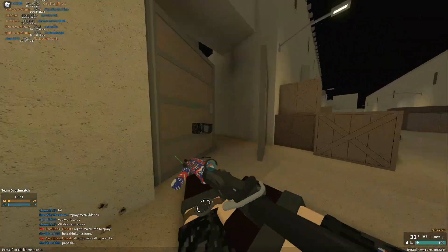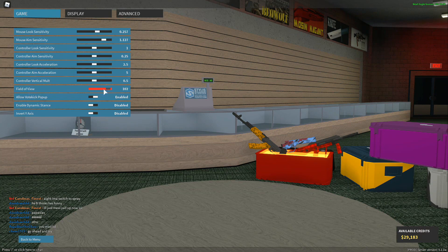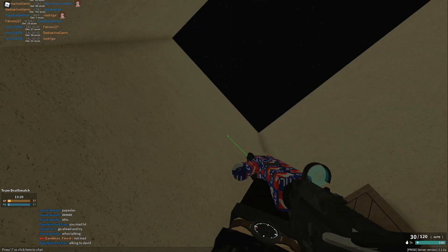Once I die I will switch to 60 field of view and show you a little bit. If you go to Settings, field of view is right here at 105 — you can change it. 60 is the lowest. Let's get it right to 60.